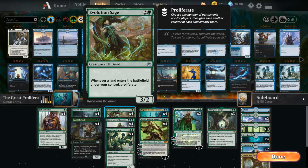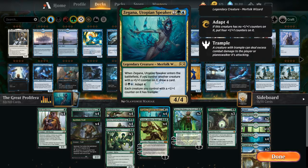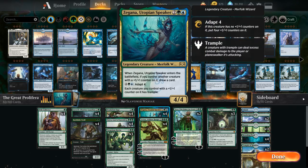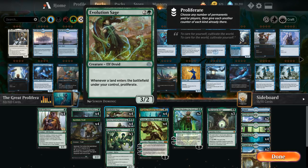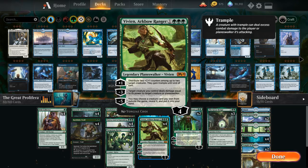At four mana we've got a playset of Zygana. Since Zygana and Yorvo are both legendary, there's a bit of a drawback to multiples, but for the most part if they go unanswered they'll win the game. We also have the full playset of Vivien, Arkbow Ranger — the plus one lets us distribute two plus one plus one counters among two target creatures and they gain trample until end of turn, further giving us trample alongside Zygana. The minus three lets a creature we control deal damage equal to its power, and the minus five lets us search our sideboard for a creature.